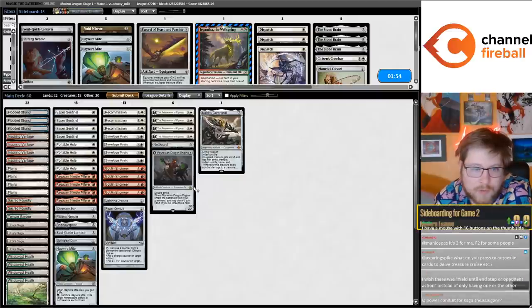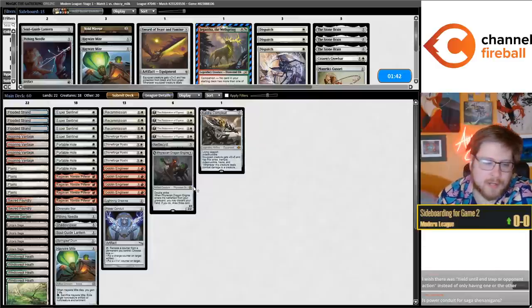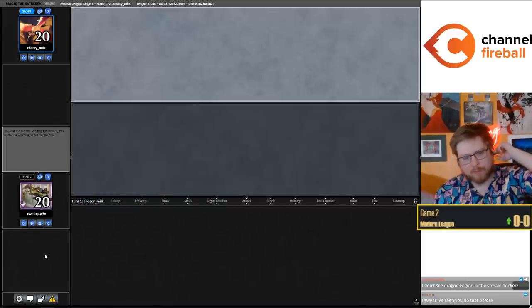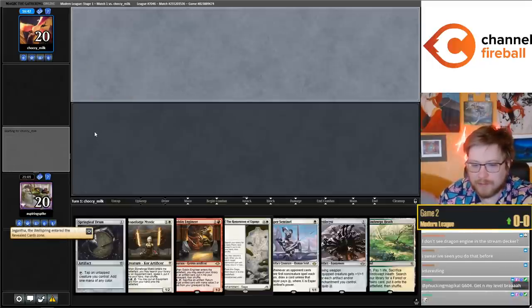For auto-exiling cards until Treasure Cruise - I don't auto-exile, I just click the cards I want to exile. Power Conduits are for Saga shenanigans, and you can return them with Engineer and sometimes even Recommission the Conduit. For whatever reason, Phyrexian Dragon Engine just isn't in the Streamdecker database - it's just not there.